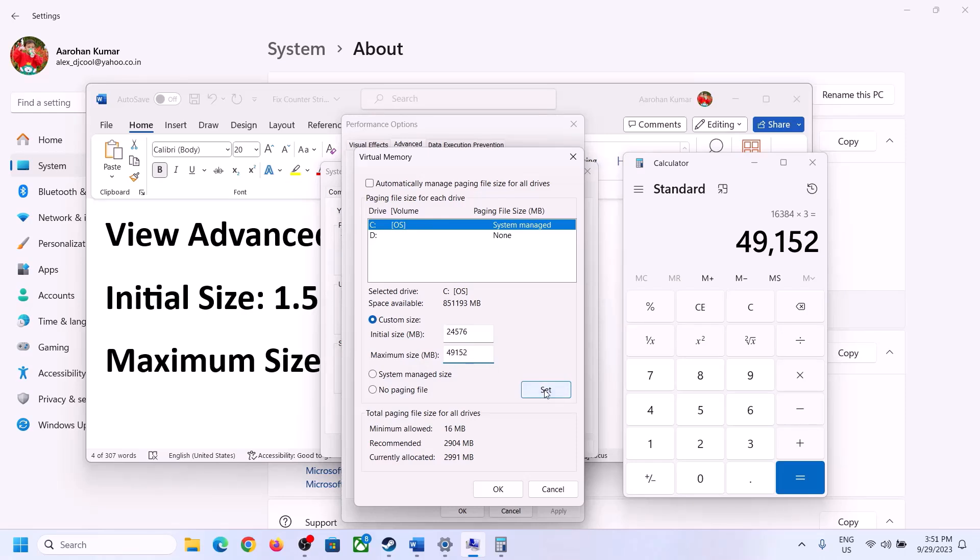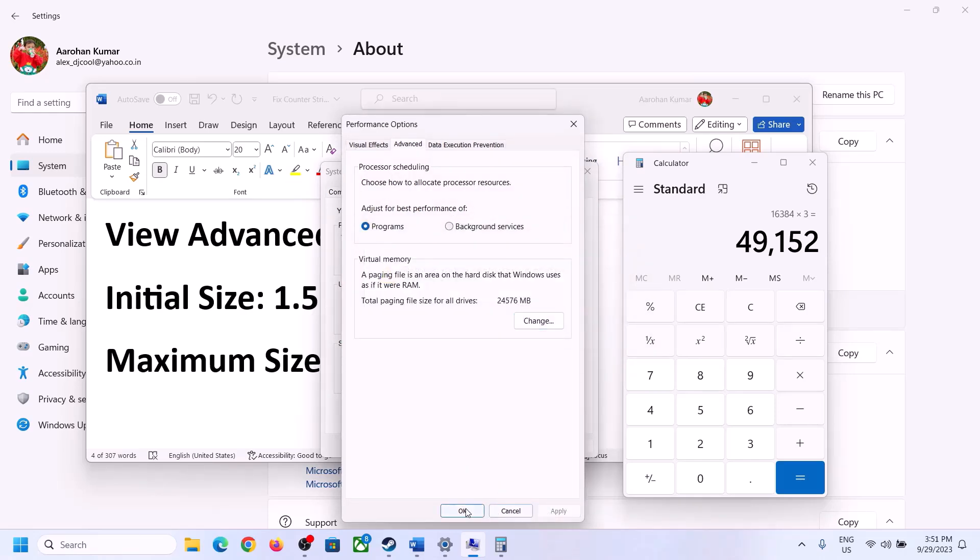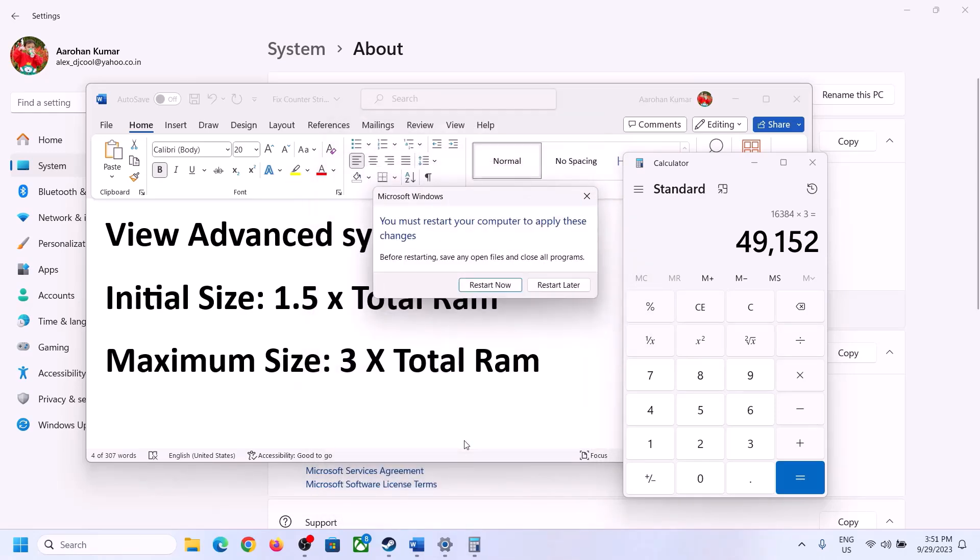Click on Set, then click OK, Apply, OK. Now restart your computer — make sure that you restart your computer after this.